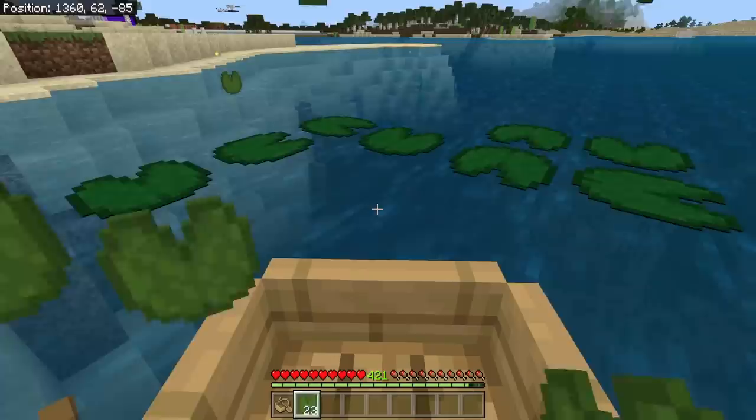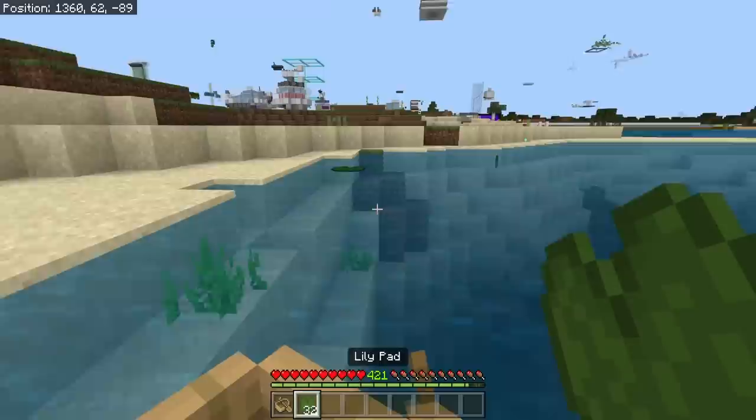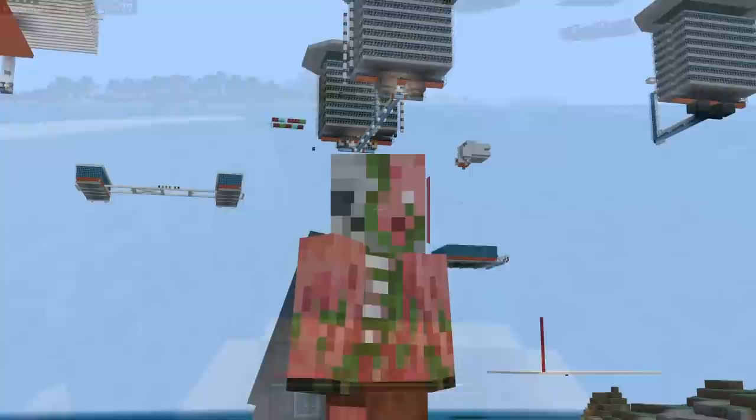Something a little bit more low-key: breaking lily pads with a boat does not make any form of noise now. The only noise that you'll hear is the actual item pickup sound, but if you actually punch a lily pad, then of course you get the actual break noise. But that does not happen when you run into it with a boat.